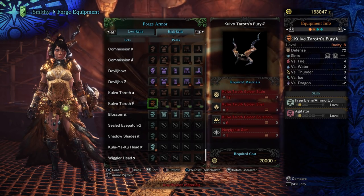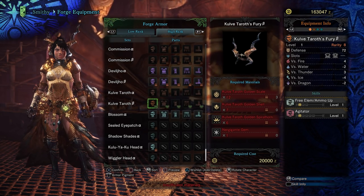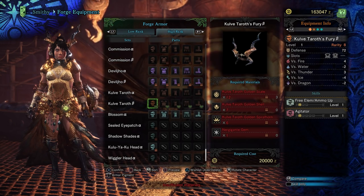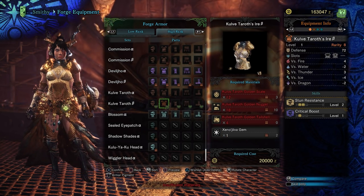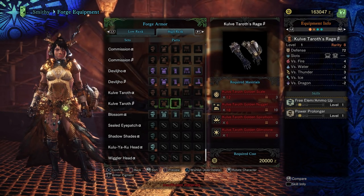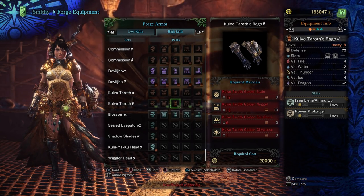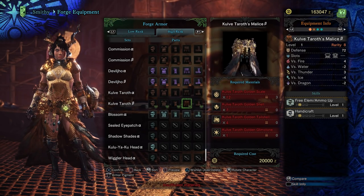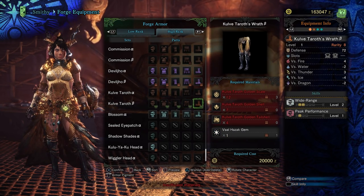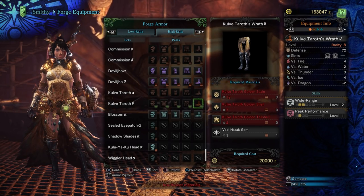What's really nice is the sockets on this — it has so many jewel sockets, it's insane. The Kulv Taroth beta helm has a 2-slot and a 1-slot with agitator and free ammo. Then a 3-slot and a 1-slot jewel on the chest with stun resistance and crit boost. For the bracers, another 3-slot jewel with a 1-slot with power prolonger and free ammo up. On the waist, another 3-slot jewel slot with a 1-slot with free ammo and handicraft. And on the boots, wide range and peak performance 1 with another 2-slot and 1-slot. This is just ridiculous.